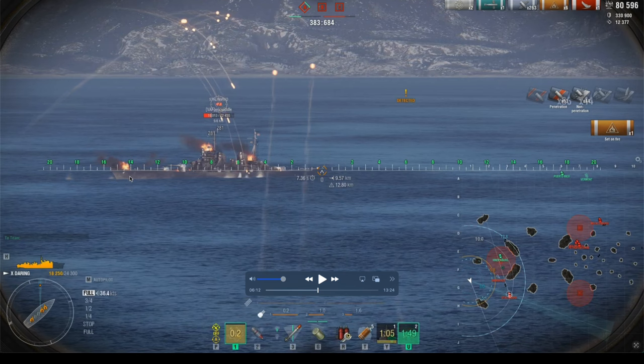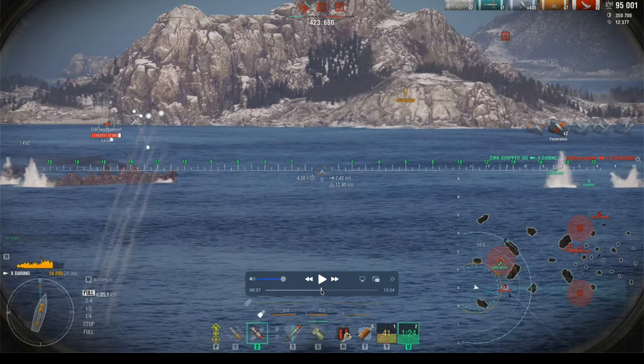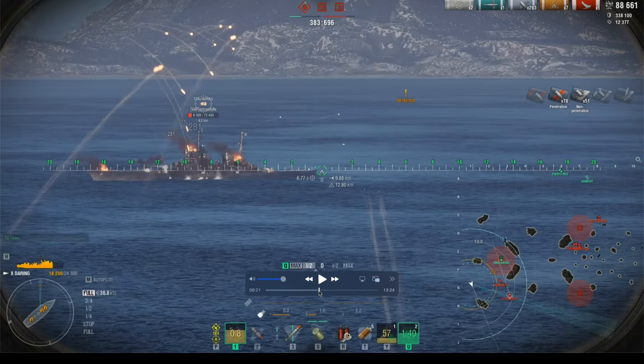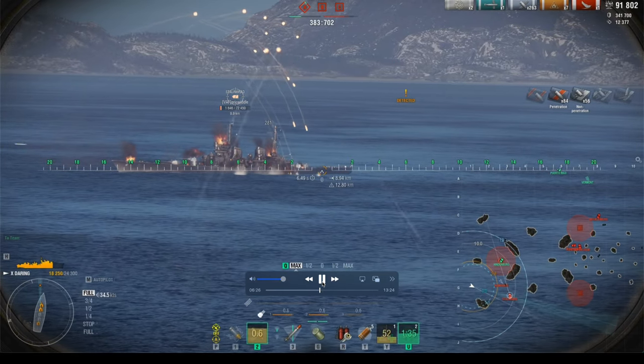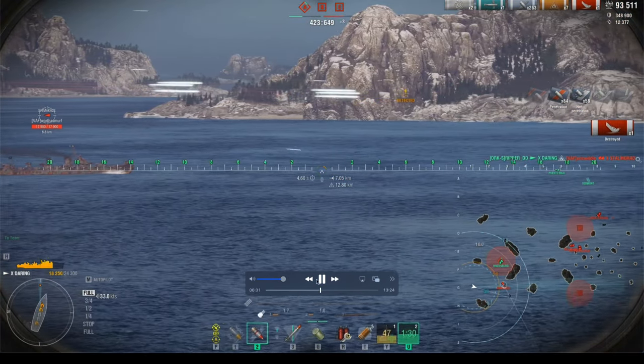My goal is to get as many fires as I can on a cruiser. I'm shooting HE right now and will switch to AP on a broadside. The Stalingrad is about to die from fire — look, he goes down from fire damage without me even firing the finishing shots. Now that I've eliminated the two cruisers threatening Alpha, it's time to hunt the enemy destroyer. The Hindenburg can't easily go one-on-one with a destroyer because they go undetected so easily and can smoke up — and our Hindenburg doesn't have radar.